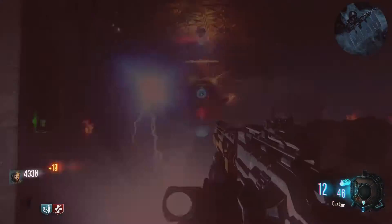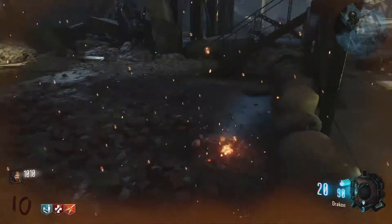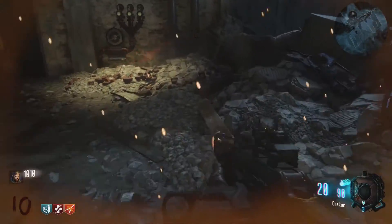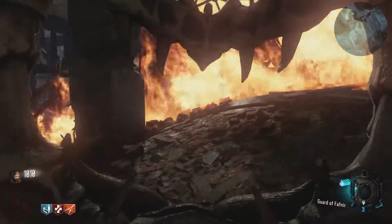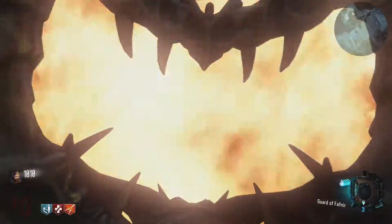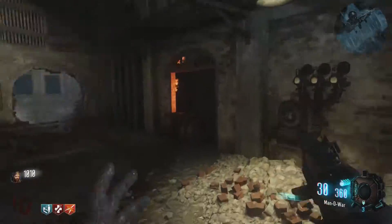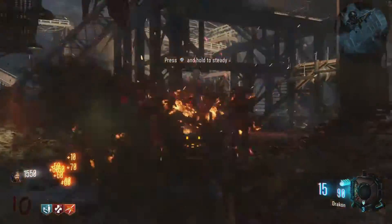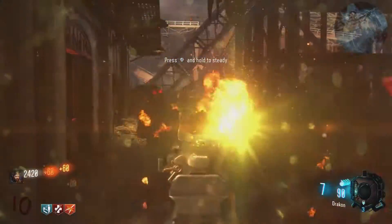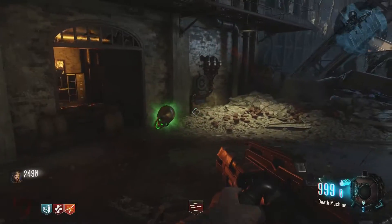Right now the challenges board is saying to kill napalm zombies. If you're unaware of what these are, they're just zombies that are on fire. Go ahead and get some napalm zombies and kill them — pretty simple. It doesn't take a lot; I think it's around six to ten napalm zombies and then you'll move on to the next step.